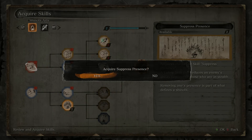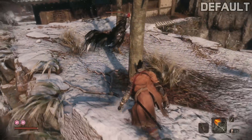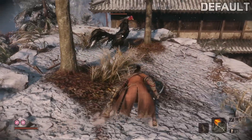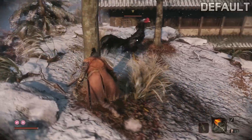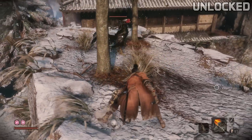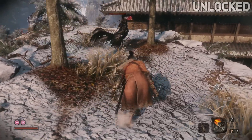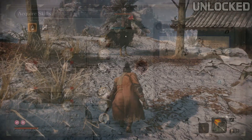Next is the Suppress Presence Technique. It makes it harder for the enemy to see you when you're in stealth. We demonstrate it here against the deadliest of enemies — the chicken. See how easily the monster spots you when you don't have the ability. Now see it compared to when you have it unlocked. Your movement range is increased when you have it, as you can see at a glance. Go have yourself chicken tonight.